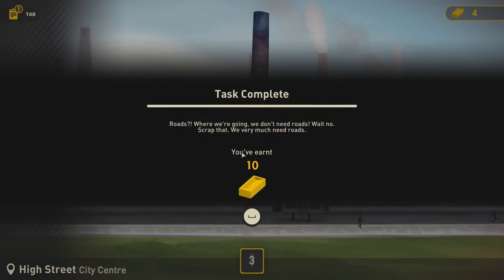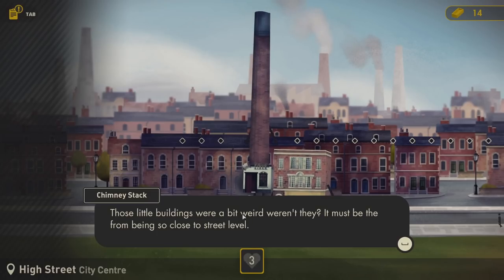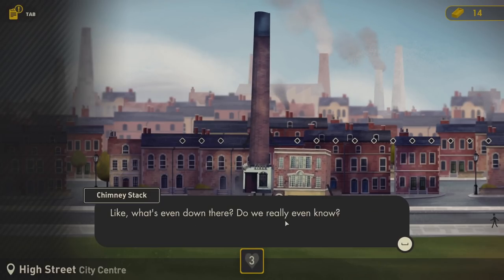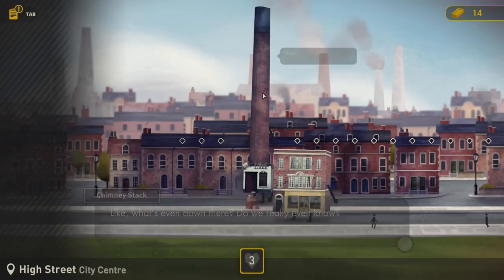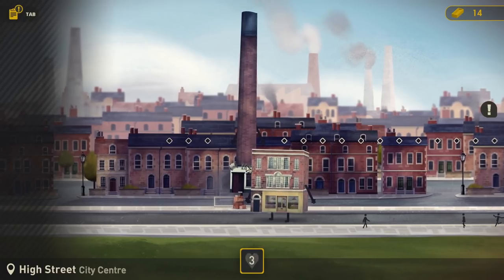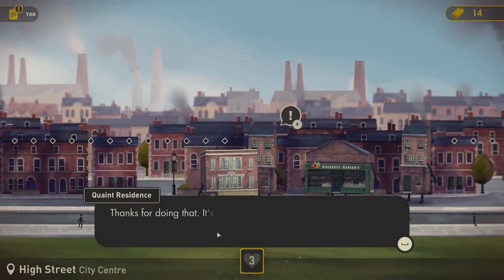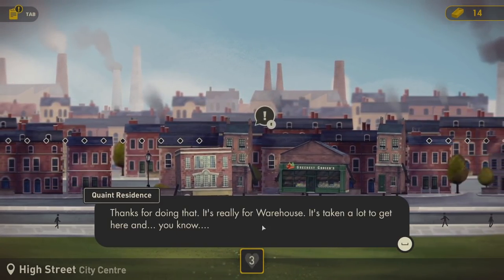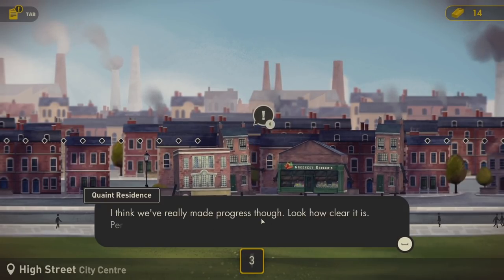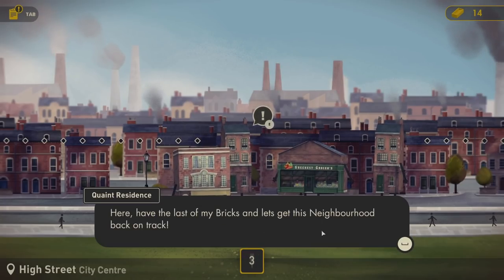Those little buildings were a bit weird, weren't they? 'What's even down there? Do we really even know?' 'I'm down here, I'm that height. Watch yourself, please.' 'Now let's get these pipes smoking.' Go back over to here. 'Thanks for doing that - it's really for Warehouse. I think we've really made progress though. Look how clear it is - perfect for more buildings. Here, have the last of my bricks and let's get this neighbourhood back on track. I've requested some more buildings and businesses for you to get started.'